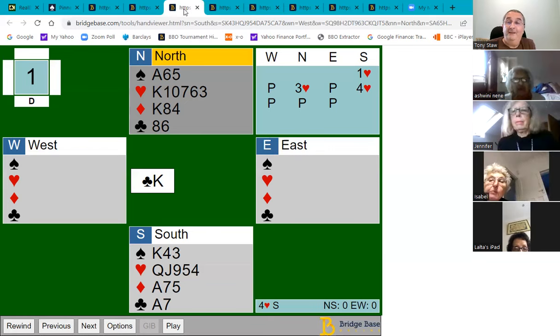Once east is end played, if they lead a heart declarer discards a club while ruffing in hand, avoiding a loser. They play the ace of clubs, ruff a club — the king comes down — then cross to dummy with the ace-king of diamonds and play the queen of clubs discarding a diamond. Declarer makes 10 tricks. When this was played, a lot of declarers made 10 tricks, and it was east's fault for not taking the ace of spades at the right moment.